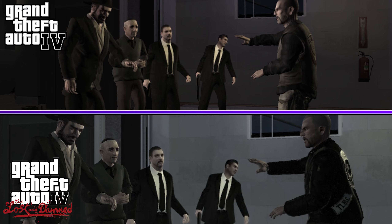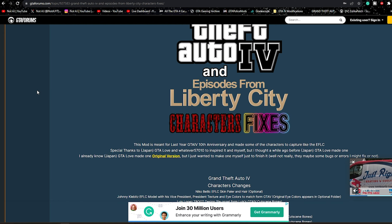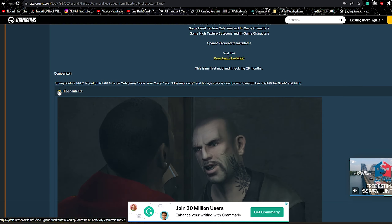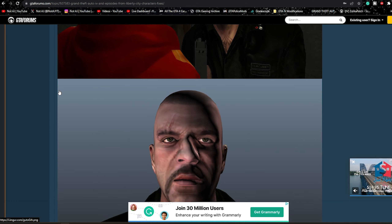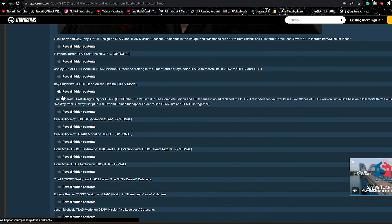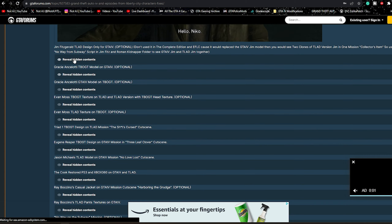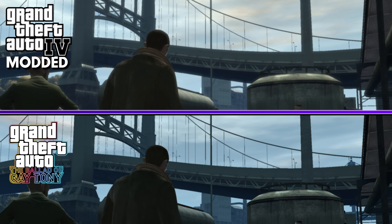But guess what? There's a mod that completely fixes this large discontinuity in the difference of character appearances, especially during their crossovers. And it's this particular mod: GTA 4 and EFLC Character Fixes. There's a whole GTA forum website with the download link, as well as screenshots of the various instances where this mod fixed those differences between GTA 4 and the Episodes from Liberty City.